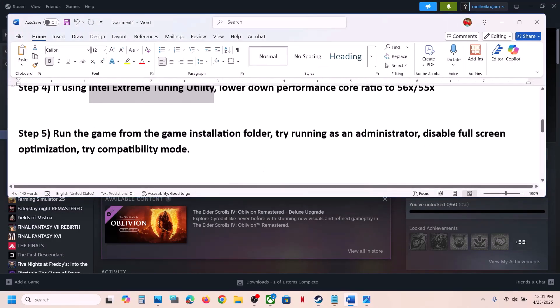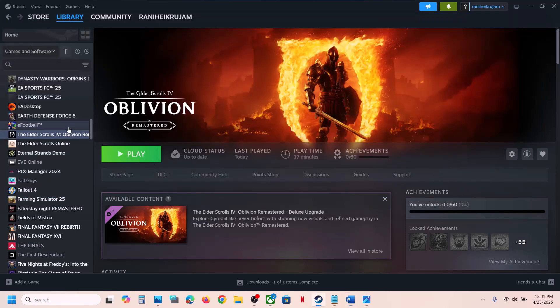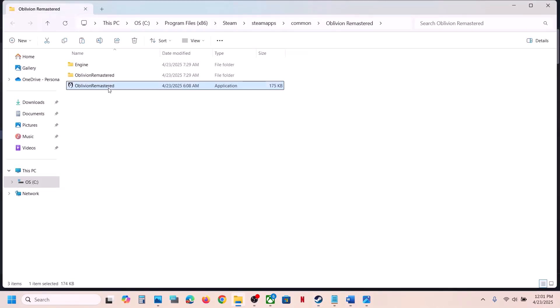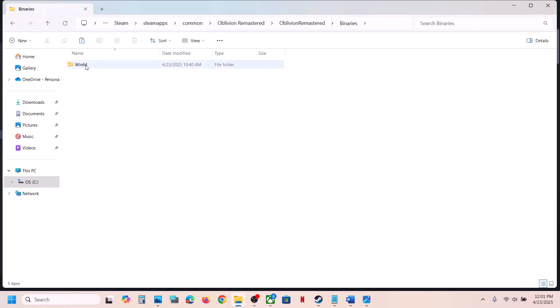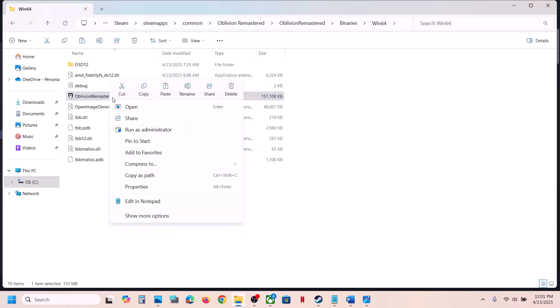The next step is to run the game directly from the game installation folder instead of launching it from Steam. Right-click the game in Steam, select Manage, Browse Local Files, and double-click the exe file to launch it from there. If that doesn't work, open the Binaries, Win64 folder and launch the exe file from there.